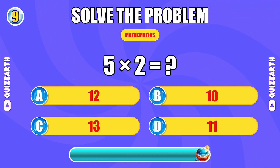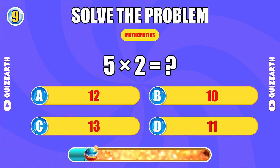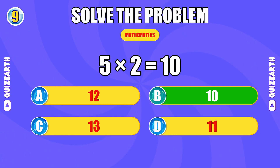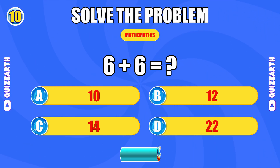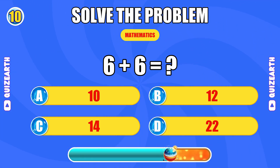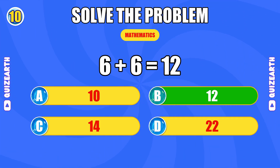What do you get when you multiply five by two? Too easy, the answer is 10. What is six plus six? Impressive, the answer is 12.